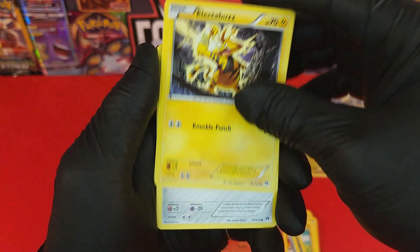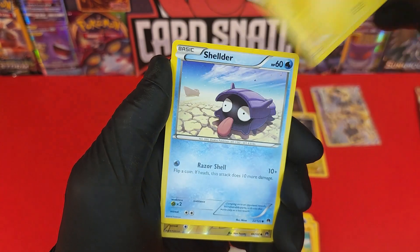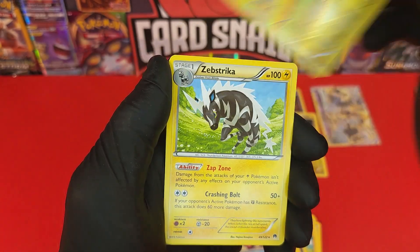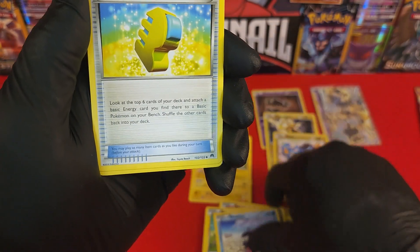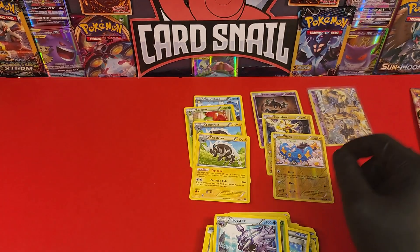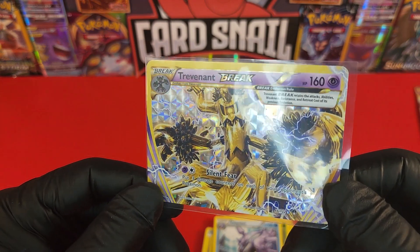Electabuzz again, Fariseed, Blitzle. Shellder. We got Shinx — super cute Pokémon — that's our reverse holo, a common Shinx. And Zebrastrike again. We just got skunked, we just got totally skunked. Scatterbug, Cloyster, and there's the code card. Wow.